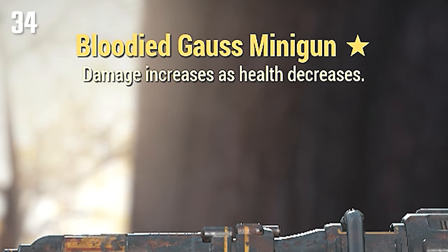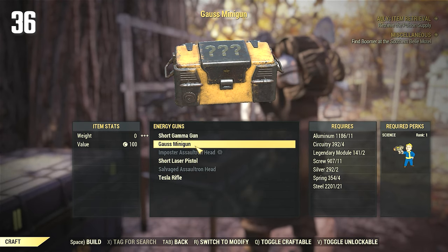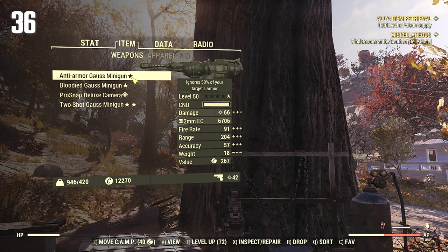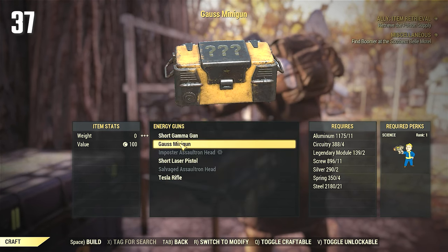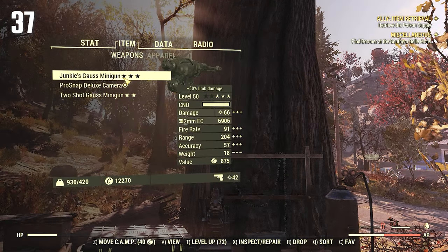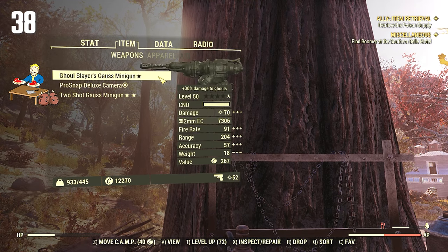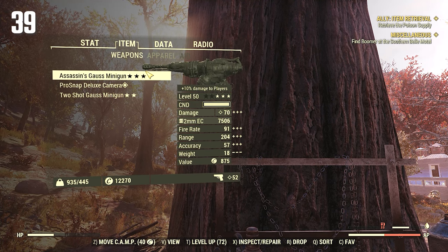Furious — another keeper. Goodbye. Bloody. There we go. Anti-Armor — another keeper. Mutants. Alright, let's say goodbye to all these. Junkies — first junkies I've seen. Goodbye. Hunters. Hunters. Ghoul Slayers.